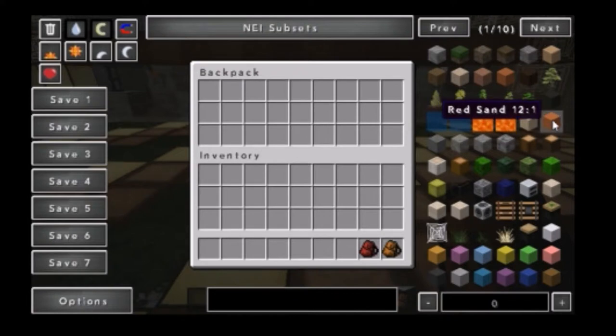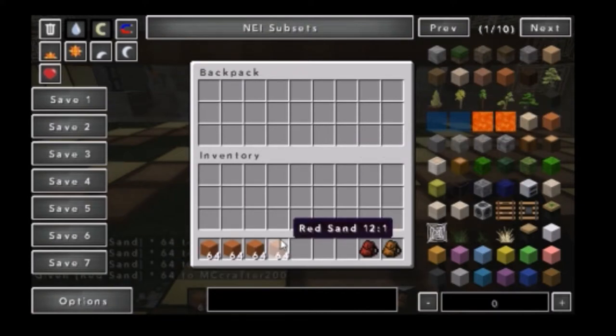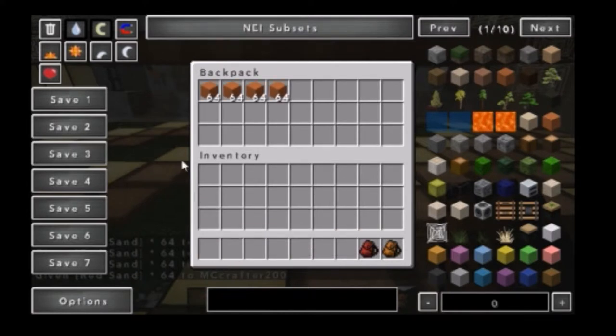Let's just say I have a bunch of red sand — just out of coincidence, I have a bunch of red sand and I just want to place it somewhere. You get another inventory worth of slots up here, and I'm not talking about the hotbar, I'm talking about like this.